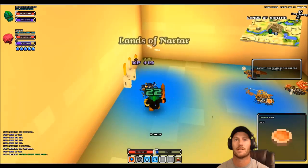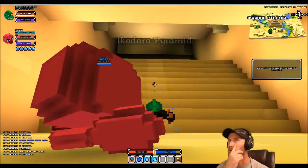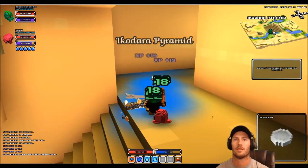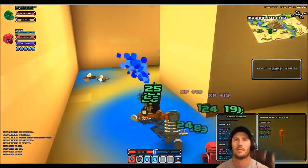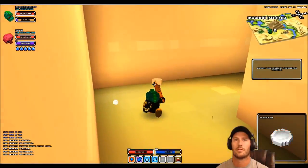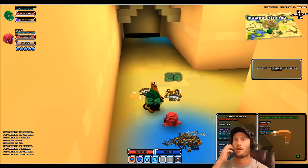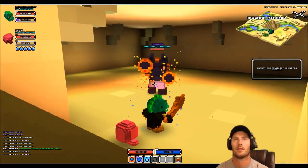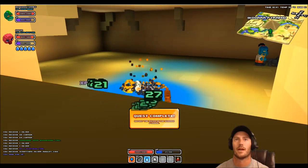Yeah, we're just mopping these guys up. This is why I was looking for a plus-four place — we're just mopping them up. Oh, I leveled up though — I'll take it. Experience is still pretty good. Level power 100 ranger boomerang, pretty nice gear in here. Oh, here's the boss already. Yeah, this guy's going to die really quick.